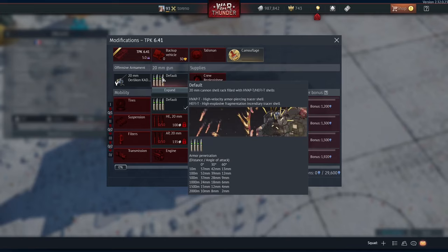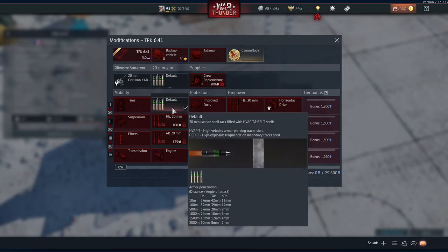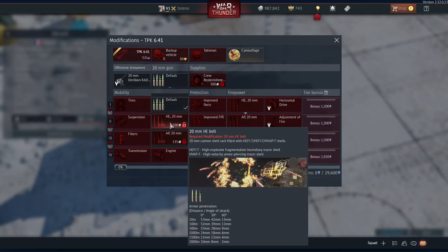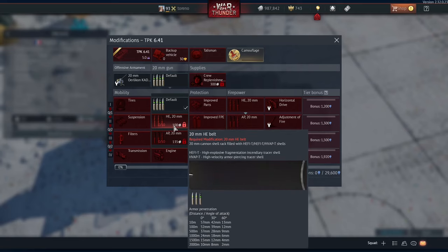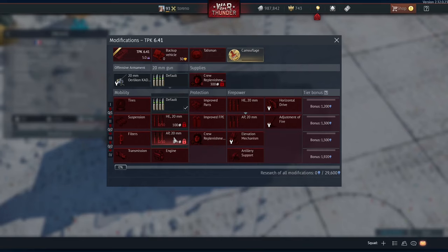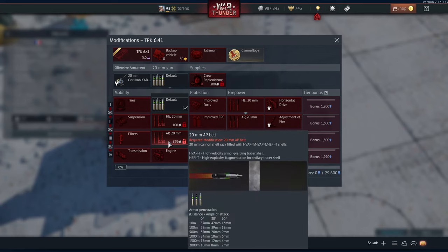You only have two ammunition types: HFAP and High Explosive Fragmentation Incendiary Tracer shell. You've got your default, which is a mixture of the two shells. HE, which is majority HE-FIT shells with a little bit of HFAP. And then you've got your AP belt, which is majority HFAP with a little bit of HE-FIT shells.